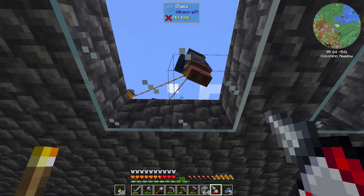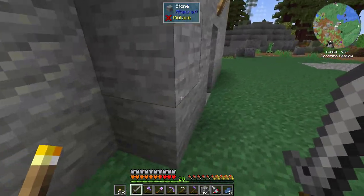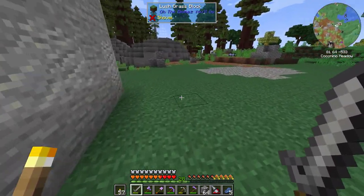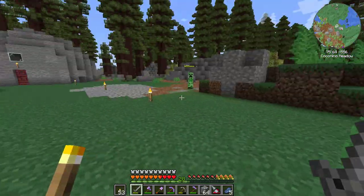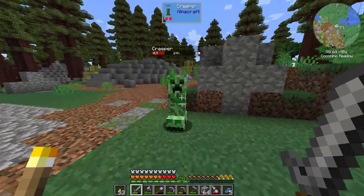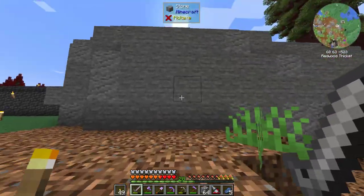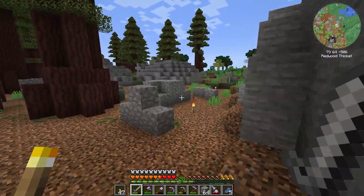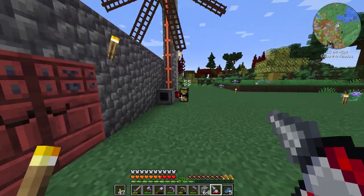What are you doing on my roof? You come around so often, it's really frustrating. Let's put a few more of these around — get out of here, creeper. We now have the ability to keep a lot of these guys away.